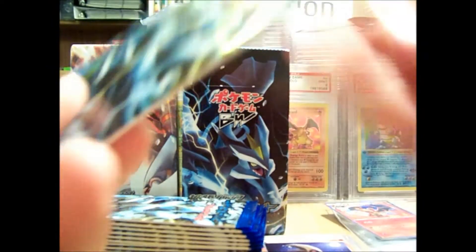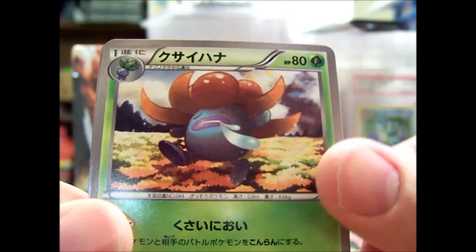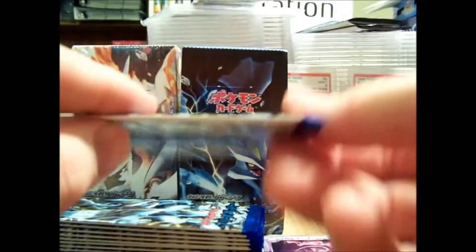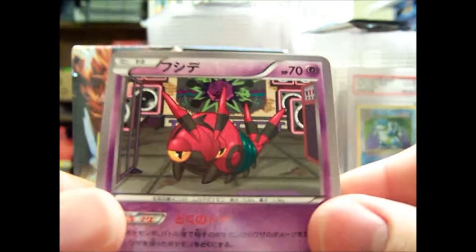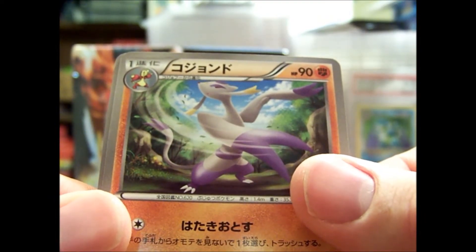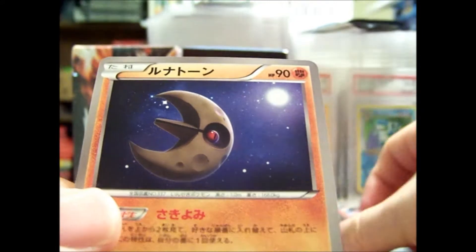Pack number three. We've got Darumaka, Gloom, Bunary — the last one, the name is Snarno. Scolipede. Mianfu. Daly Bird. I don't know what that guy's name is. And a Lunatone.